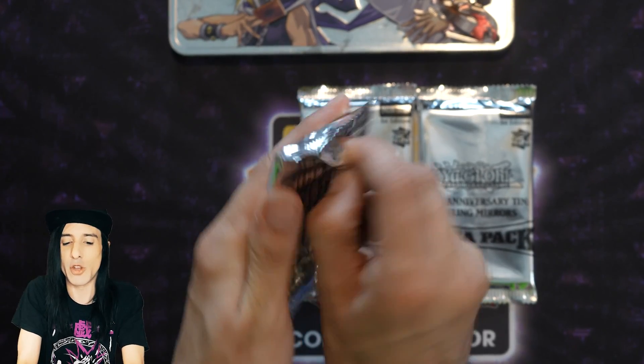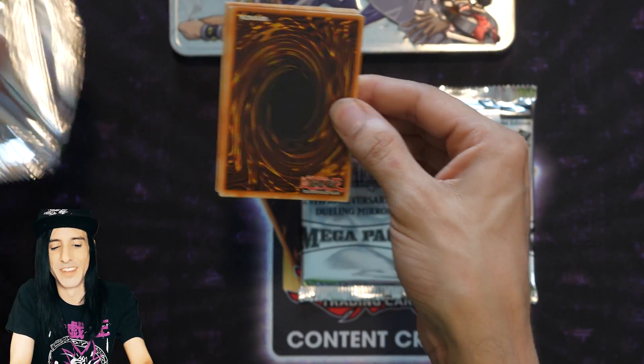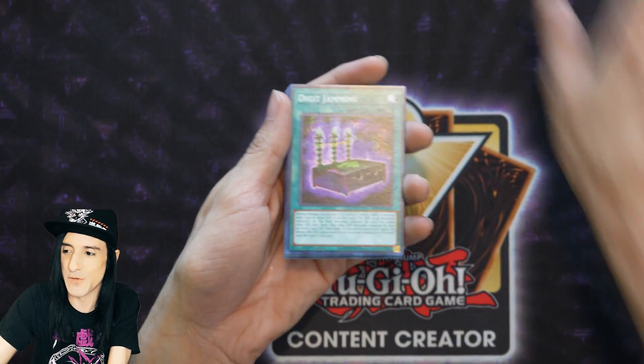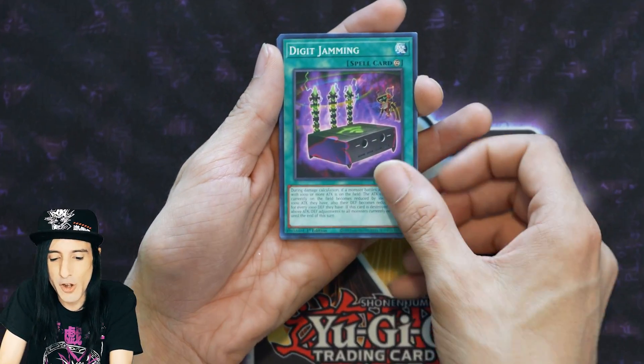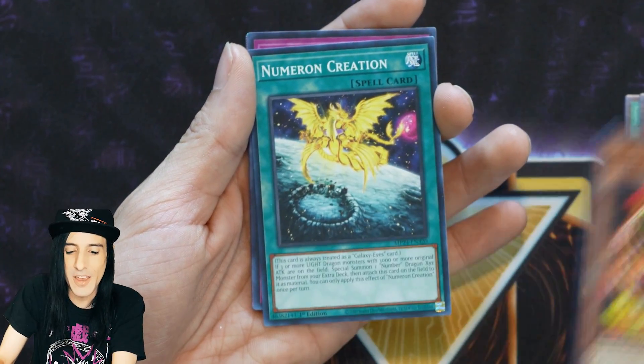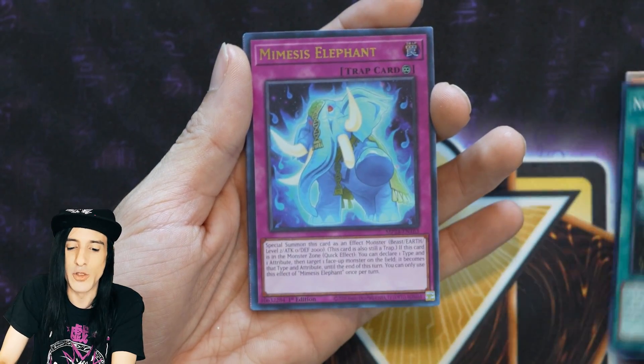The only way to find out is by cracking open these legendary mega packs. They've been doing these for so long but they still never lose their charm, because there isn't ever quite a pack like this. Let's pull everything aside so we can just focus on the cards at hand. Starting off with Digit Jamming — looks like we've got Mikanko Spirit Walk, Greed Jar, and Numeron Creation.